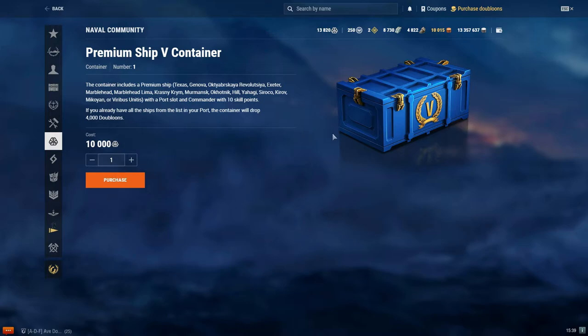The Premium Ship Tier 5 container for 10,000 community tokens guarantees you a tier 5 ship — anything from the Texas, the Hatyork, the Katori — along with a port slot and a commander with 10 skill points. If you already have those tier 5 premium ships, you get 4,000 doubloons. So if you're wanting to earn doubloons and already have all the tier 5 premiums, it's a fun way to earn free doubloons.